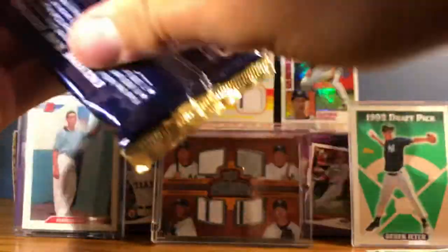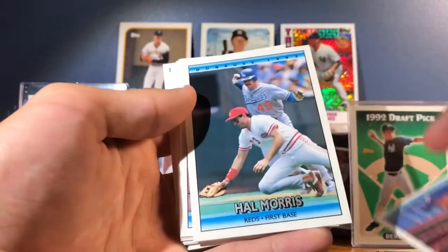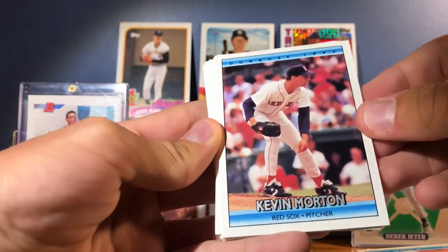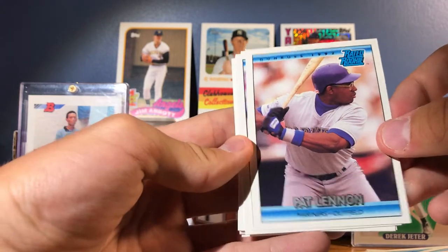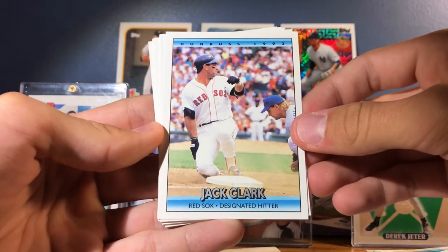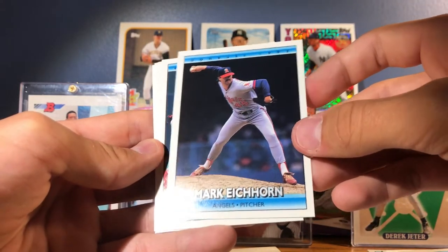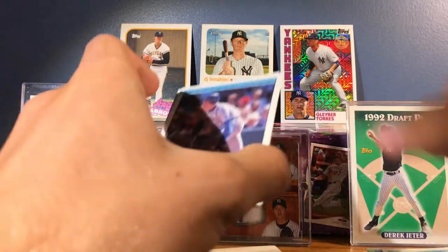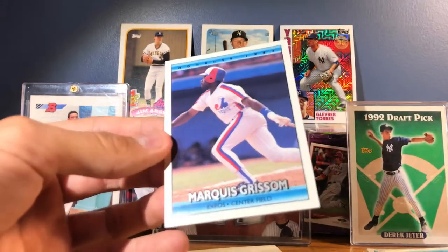Last pack. Puzzle Piece. Oh, the double — Mike Timlin. Got Hal Morris, Ken Caminiti — he's an MVP — Ken Morton, Heathcliff Slocum, Pat Lennon, Kirk McCaskill, Jack Clark, Joe Girardi — the Yankees manager — Mark Eichhorn. We've got Barry Larkin — he's a Hall of Famer, the card is looking in very good condition. Jay Buhner, Gary Redus, Jeff Ballard, and Marquis Grissom.